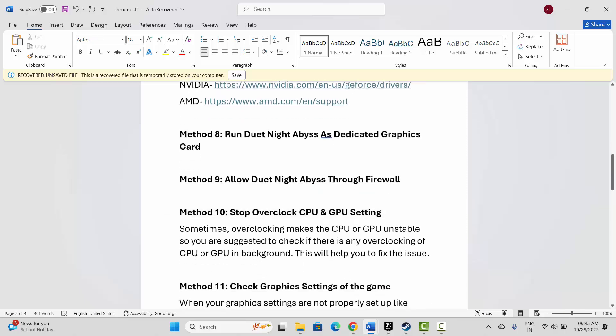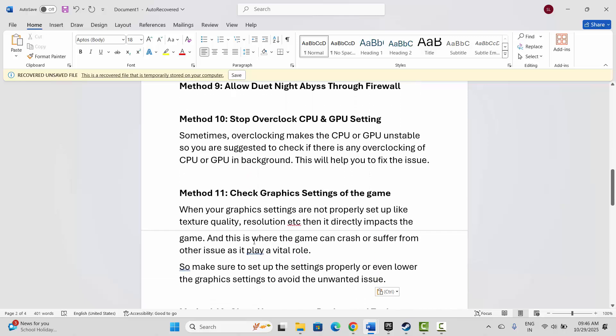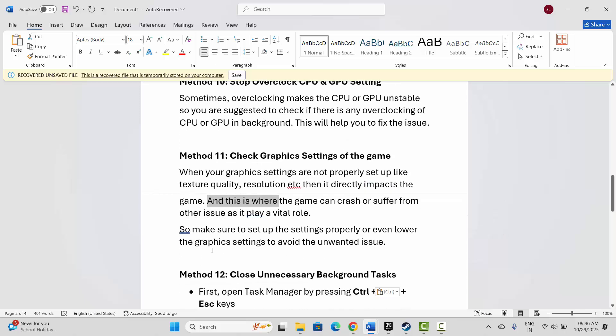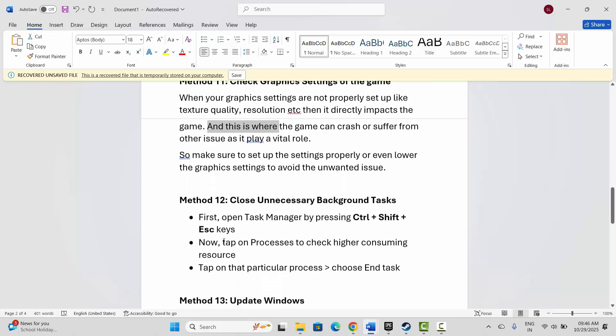If not, the next step is to stop overclocking CPU and GPU settings. Sometimes overclocking makes the CPU or GPU unstable, so check if there is any overclocking running in the background. Also check the graphic settings of the game — when settings like texture quality and resolution are not properly configured it can cause crashes. Make sure to set up the settings properly or lower the graphic settings to avoid the issue.